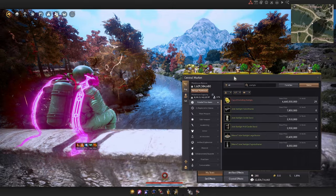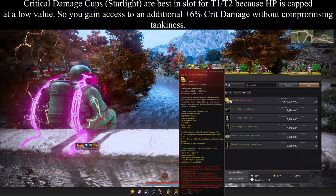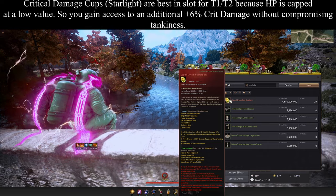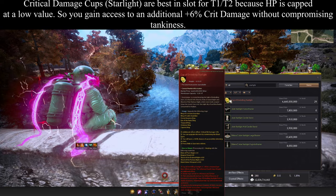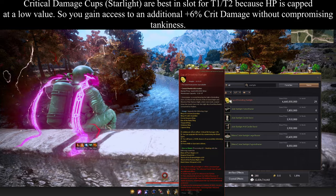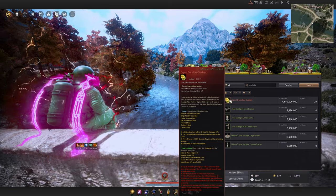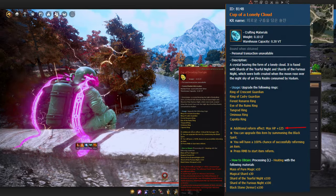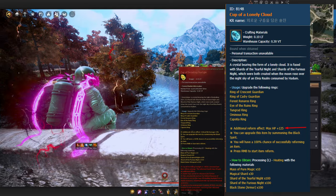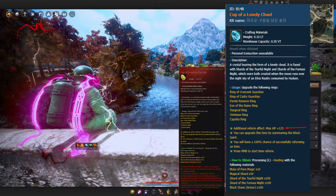For pure min-max setups, you can come to the Central Marketplace and search for the Cup of Dwindling Starlight. This is a reform cup that goes on your ring and gives 3% bonus critical hit damage. For T1 and T2 where HP is capped, this is quite good. On T3, T4, capped siege, or uncapped, using HP on your ring is generally recommended instead. But if you're going super sweaty on T1 or T2, you can buy two Cups of Dwindling Starlight — or grind them yourself — as long as you have an applicable ring.